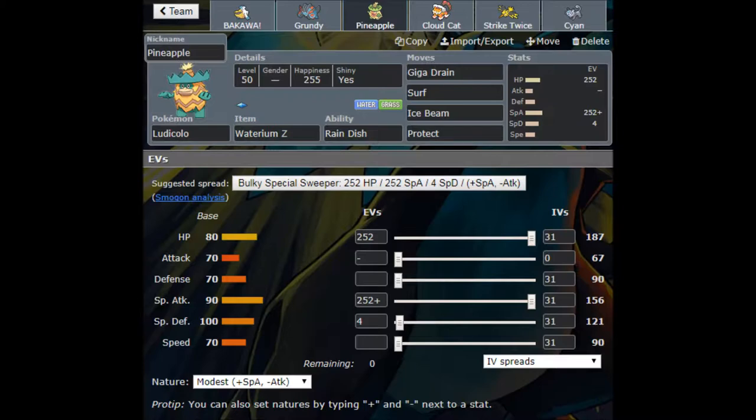Giga Drain, Surf — boosted by the Waterium Z and also a good spread move that hits everything and is boosted in rain — Ice Beam for Landoruses, Zapdoses, and Mega Salamences, and Protect.